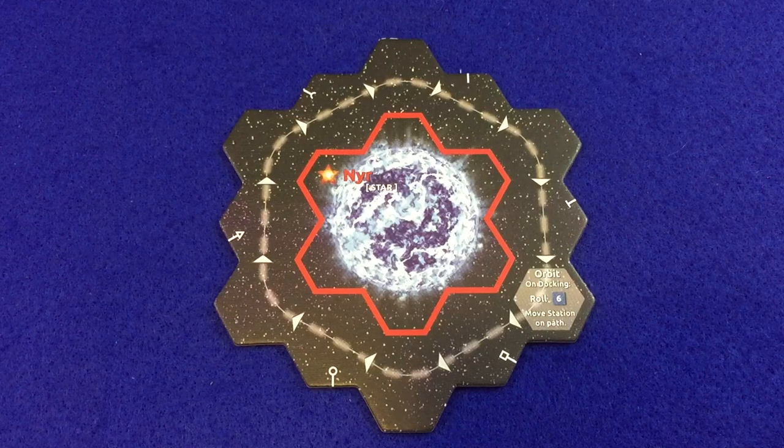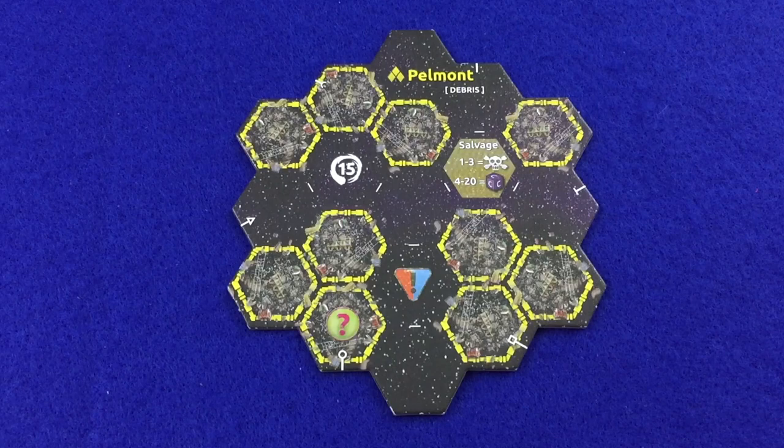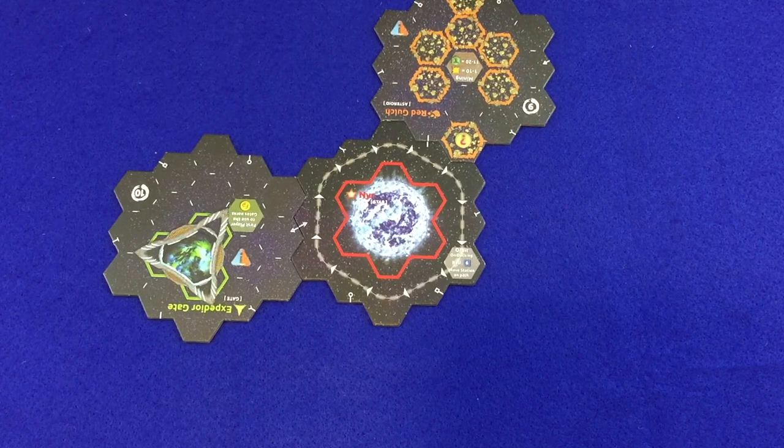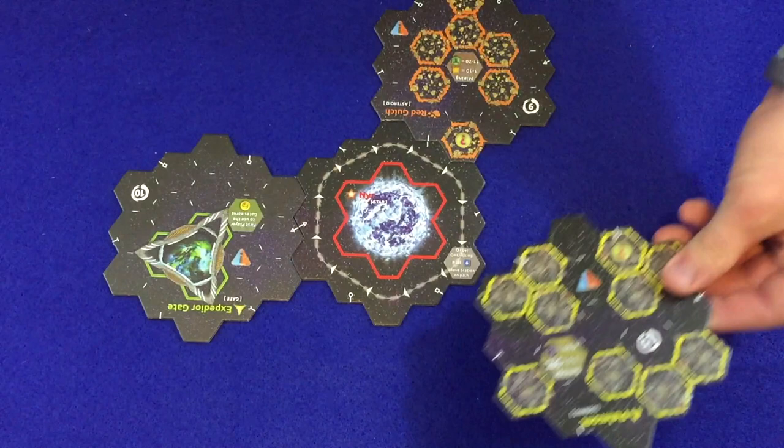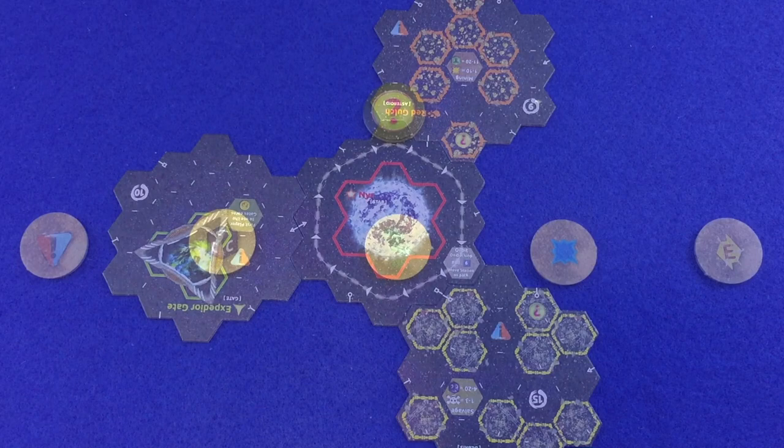Much of setup will seem familiar to anyone who has played Xayah's base game before, but there are a few noticeable differences. Find the sector tile Near and place it face up in the center of the play area. Shuffle the rest of the sector tiles and place them face down in a stack. Deal one sector tile per player, placing them face up adjacent to Near, matching up the edge symbols. If a sector tile without a spawn point is drawn, discard it, replace it with a new one, and shuffle the discarded tile back into the deck.